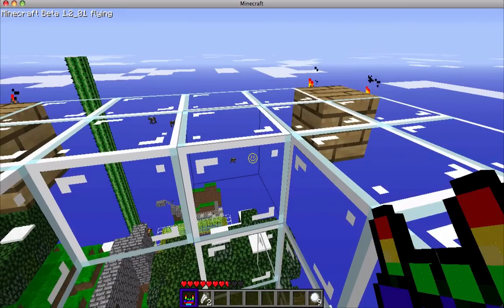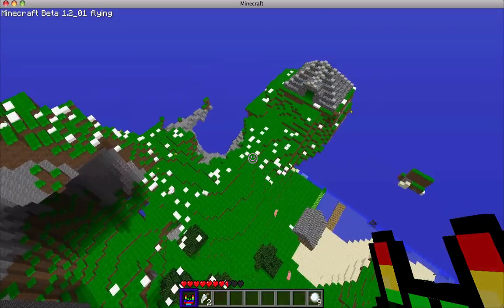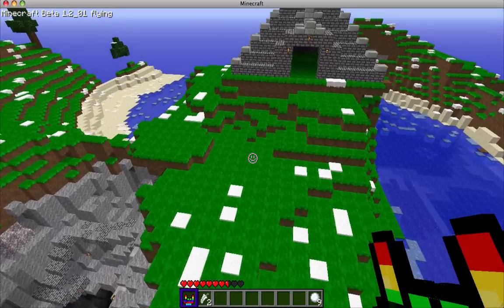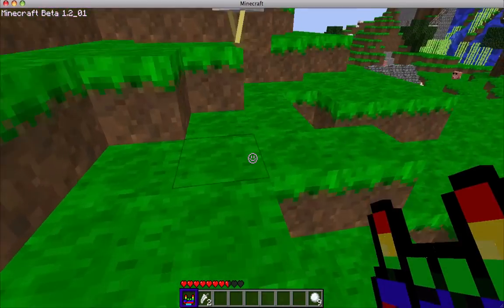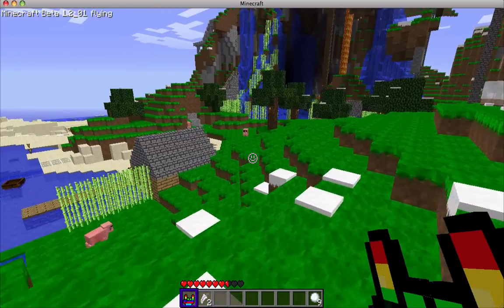It's looking pretty good. As you see I have Flymod — pretty awesome. Just figured out how to do it on 1.2, it's kind of the same way. As you see I put some flashy glasses on all the mobs. Pigs are looking pretty good too.